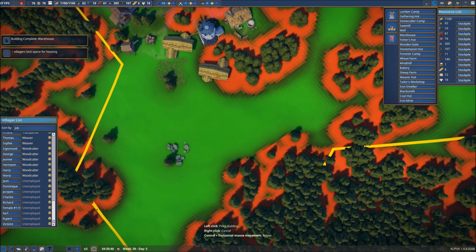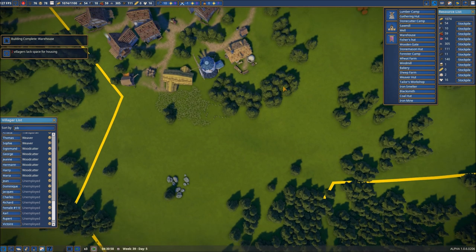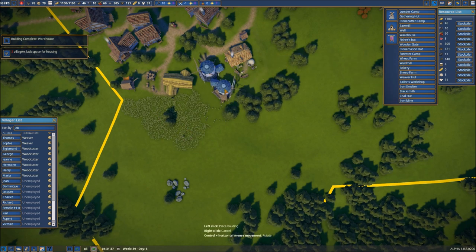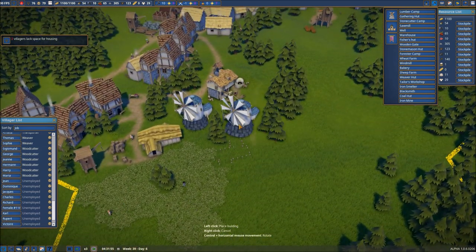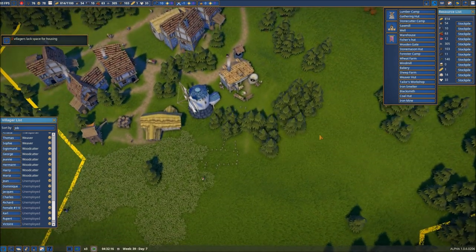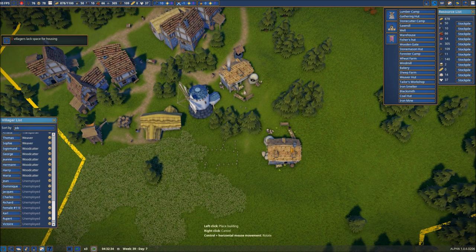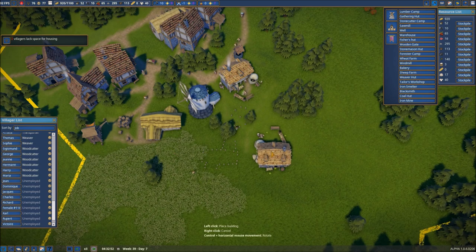Let's place the wheat farm right about there. Then we're going to come in and do another windmill — we might as well right now. Let's put it over here alongside our other one. And then we're going to bring in yet another bakery. That should give a little bit of room there.